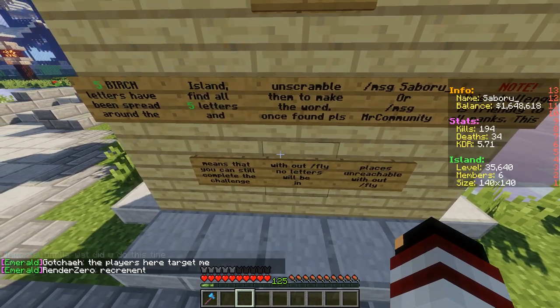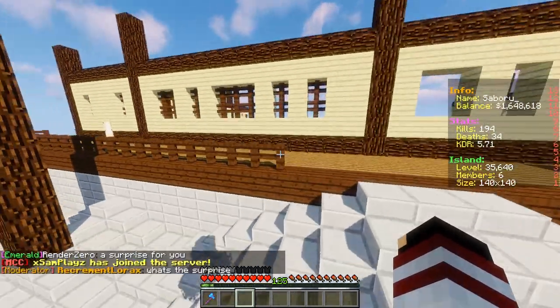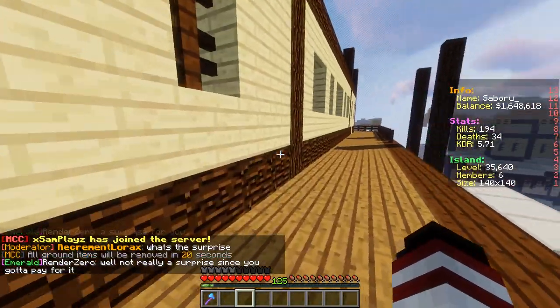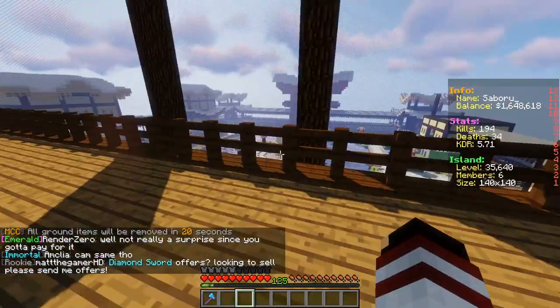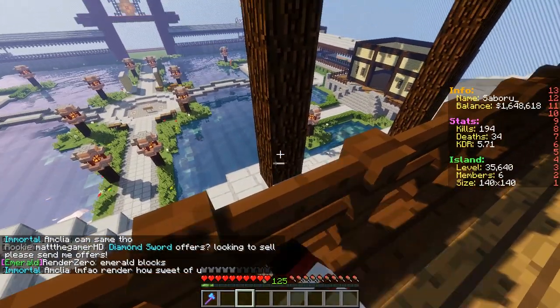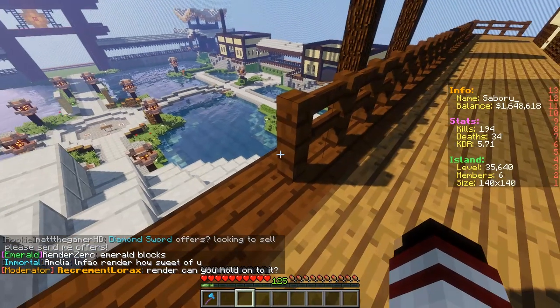This challenge is friendly to all ranks. This means you can still complete the challenge without slash fly. No letters will be in places unreachable without slash fly. It might be on a roof. There will be doors, and if you don't have fly, there are stairs and stuff, so you can walk over. A letter could be just on the edge, but it will be somewhere visible where you don't have to have slash fly.